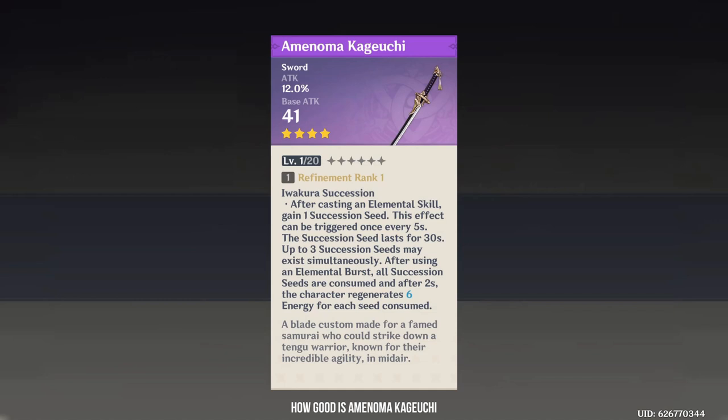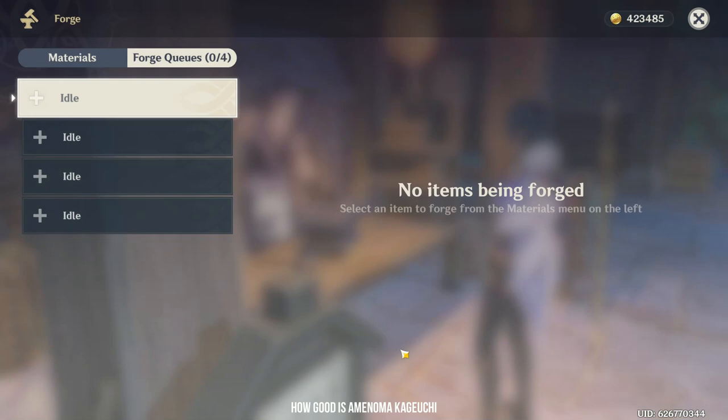For main DPS characters like Ayaka, Anemo Traveler, and Geo Traveler, I don't think it's a good main DPS weapon and would recommend the Blackcliff Longsword or the Blacksword if possible. But if you are strictly talking about craftable weapons only, this is the best craftable weapon for Ayaka and Traveler. For Keqing and Kaeya, I'd stick with Prototype Rancour. Albedo is also still better with the Harbinger of Dawn.